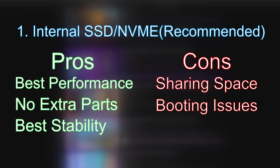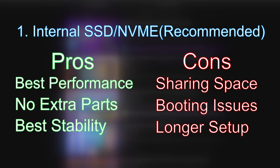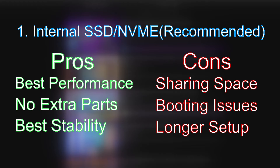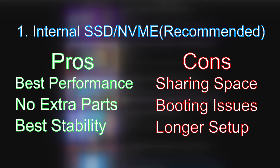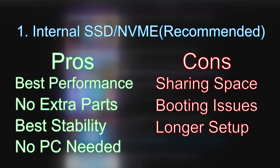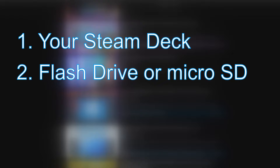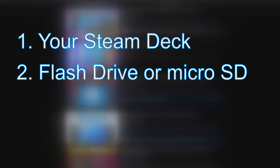This last con is that this method is the most complex process, but it's really not that difficult. If you follow this guide, you should have Windows up and running in about 20 to 30 minutes. And this brings us to our last pro, which is that this process doesn't require another computer. Both the external SSD and the microSD versions require Rufus, which is a Windows-only application, so you would need a separate Windows computer for those methods. Now let's go over the hardware requirements. First you'll need your Steam Deck, and then you're going to need either one USB flash drive or one microSD card that you're willing to erase the contents of. A dock with a keyboard is good, but it's not required.